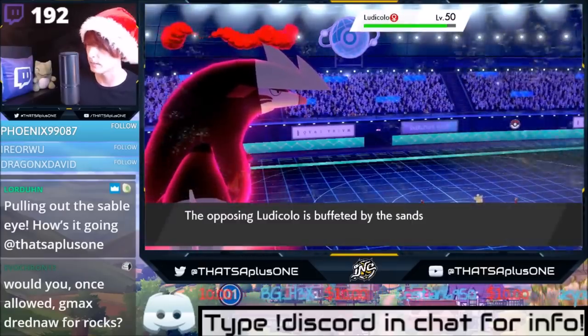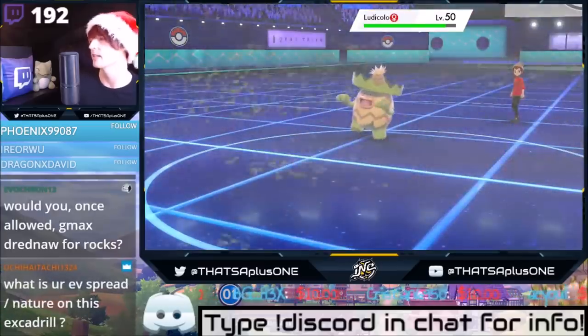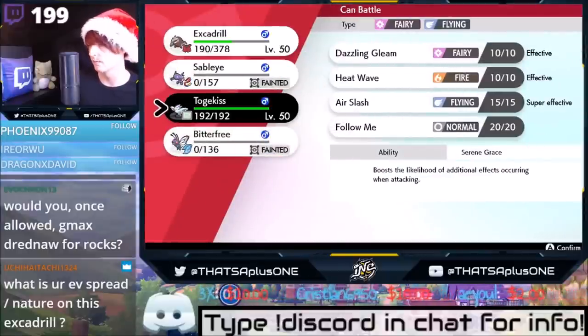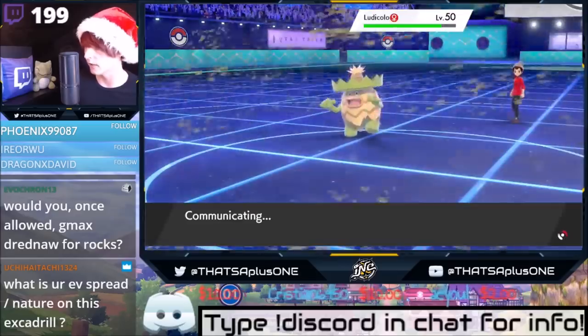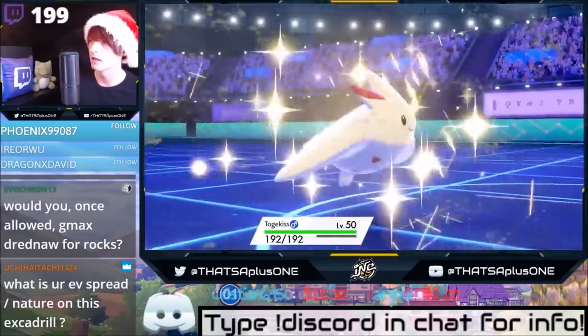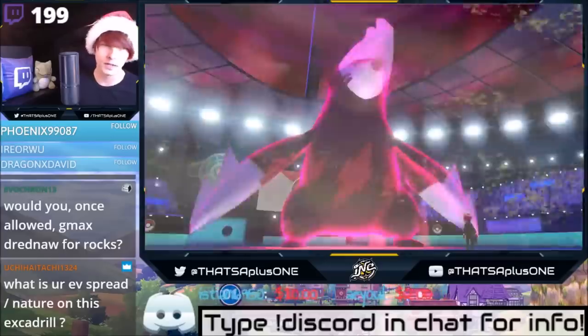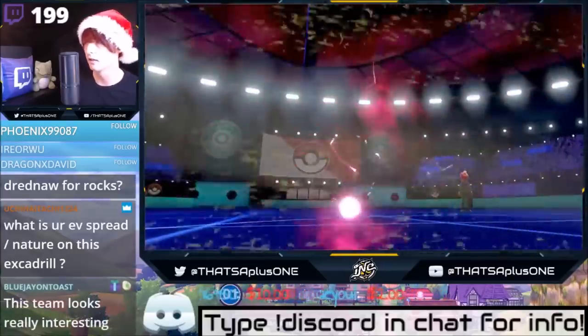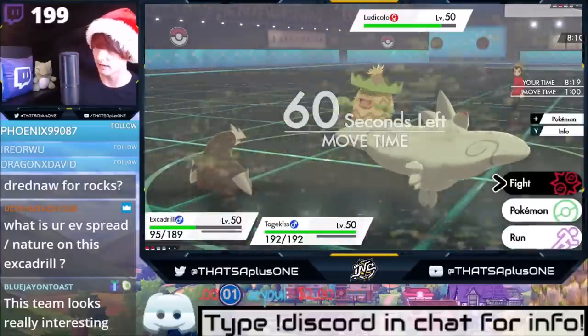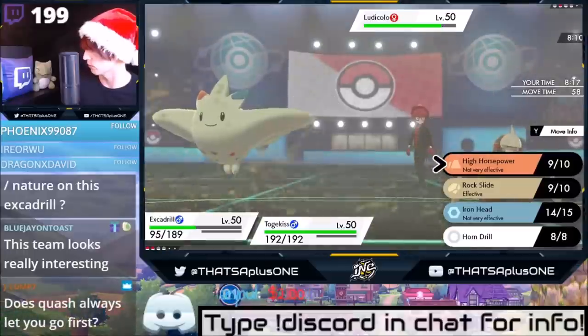We can see he's life-orbed and taking Sandstorm damage, and we're able to bring out our Togekiss. What's the EV spread on Excadrill? We are Jolly Nature. We have 28 points in HP, 144 in Defense, and about 116 in Special Defense. It's Assault Vested. So it's nothing like a normal Excadrill you would normally play against.